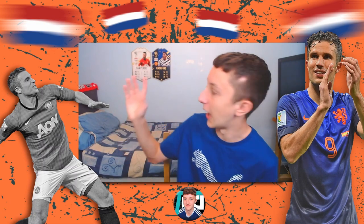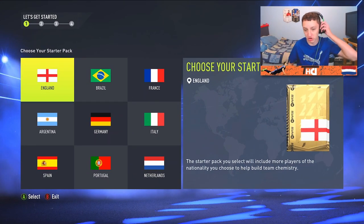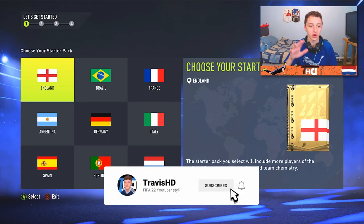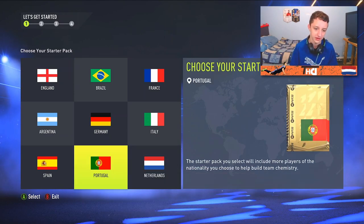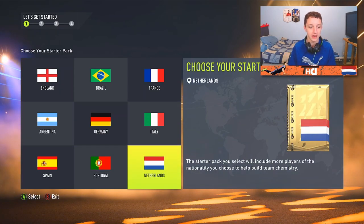I do have a shirt to go in the background but I can't find it right now, so it should be up maybe a few episodes. For now, we've got the Icon card up there alongside the Team of the Year variant of Rashford. Boys, we're on the account, I am buzzing. I'm sorry if I've kind of rushed into the intro, but I just want to get a crack on with this. Choosing our starter pack - obviously you'll see everything in depth on this account, so every penny I make you'll see where that came from. Obviously we'll go for the Dutch starter pack because we need a minimum of four Dutch players.